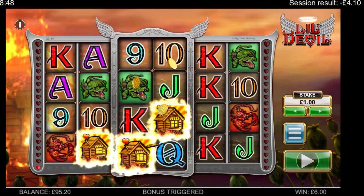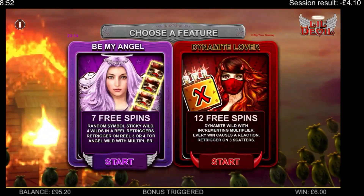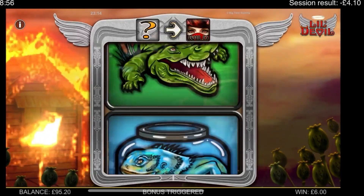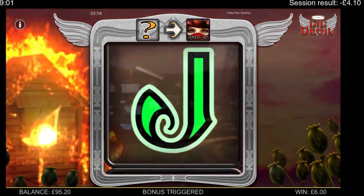Hello everybody, this is Gambler Girl. I am doing another Little Devil grind. This is our £1 stake. So let's start this up. This is all of the bonuses up to getting both Heartstoppers. We've got Beamer Angel and Dynamite Lover coming up, so make sure you stick around for the end.